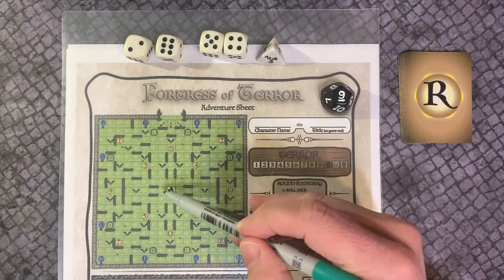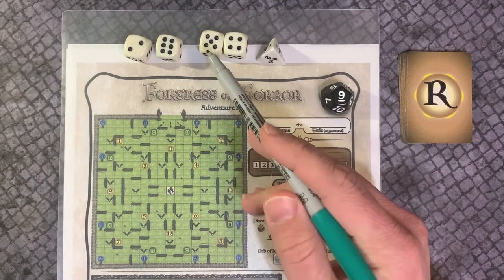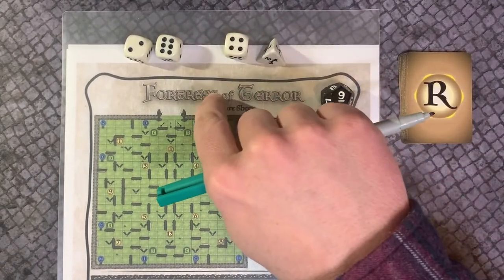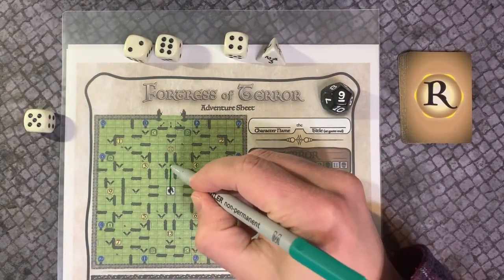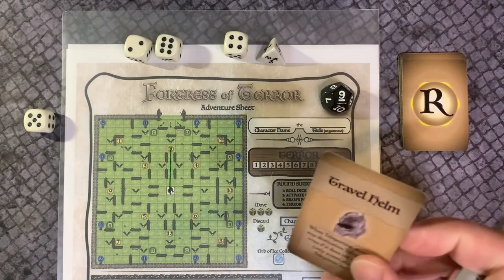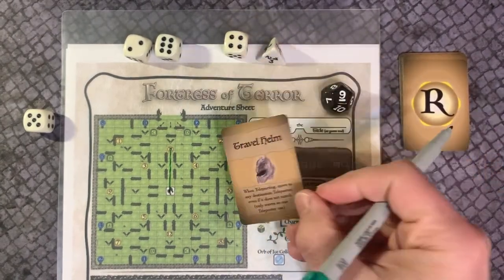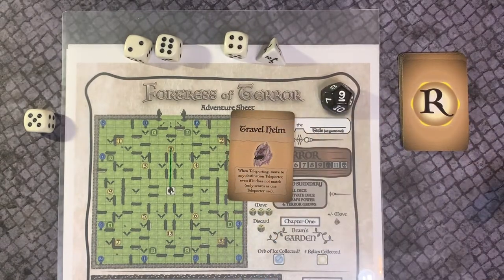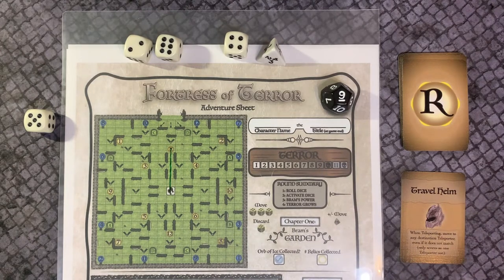Draw a line from your current space to the destination space. After completing your move, if you have moved through a relic, draw a relic card and place it face-up in front of you. Read the card's power. These powers can be used to mitigate dice, affect movement, and otherwise change the rules in your favor. You can use a face-up relic at any time, using its power, and then turning it face-down to show it has been used.